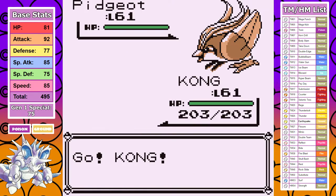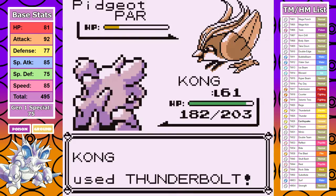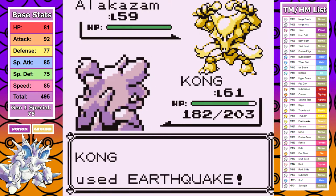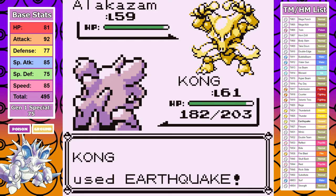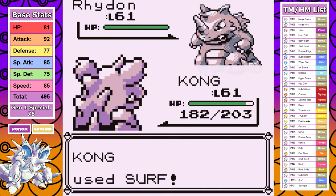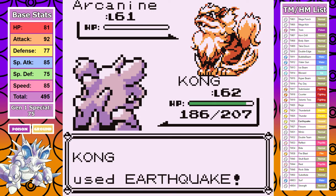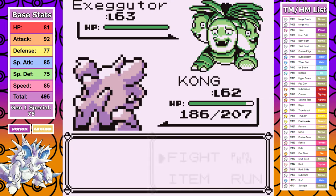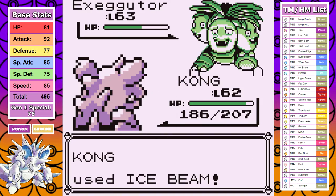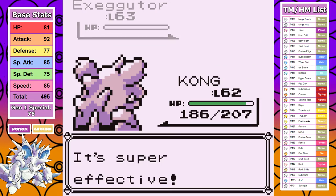The champion fight is all that stands in our way. He leads with Pidgeot, and it takes two Thunderbolts to take this bird out — I get a meaningless paralysis proc and take a small bit of damage from Wing Attack. Alakazam is next, and surprisingly I outspeed it and an Earthquake just one-shots it. The takeaway from this run is that all the Alakazams that could potentially one-hit me with Psychic were never a threat. Rhydon and Arcanine are back to back with super effective answers — one Earthquake for each. Exeggutor is tanky enough to actually tank three Ice Beams before going down. Hypnosis misses twice, and it goes down without even hitting me with Barrage for old time's sake.